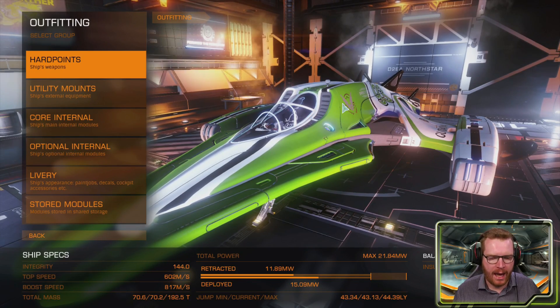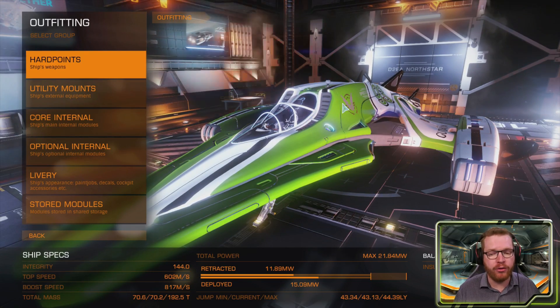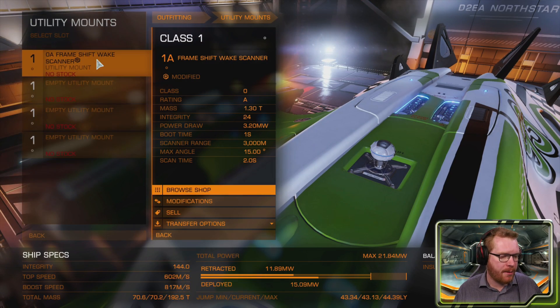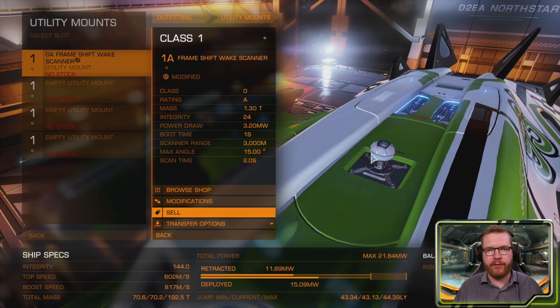Let's talk about ship equipment and choices — it's not overly complicated but there are two schools of thought. You will need a frameshift wake scanner. The higher the rating, the longer the range, though it also consumes more power. You can run it unengineered with an A-rate for a four-kilometer range and a 10-second scan time. I've engineered mine — I lose about 25% of my range down to three kilometers, but my scan time drops to two seconds. My preferred meta is a fast ship; I'm in the Imperial Courier which boosts over 800 meters per second, so I can move between wakes quickly and only take two seconds to scan.